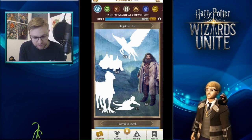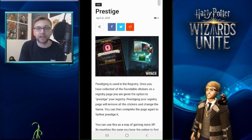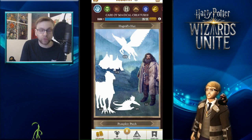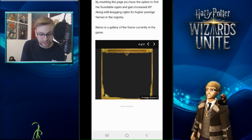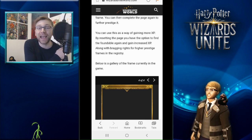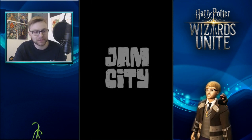Now, how will the prestige system change how the game looks? Over on Wizards Unite World — a really good site for finding information on the game — we can see a frame surrounding Hagrid's Hut and all those foundables. What happens is the frame changes for each prestige level: here's the beginner prestige frame one, here's the second one, and as we go higher we get silver, with gold being the final one. I imagine you're going to need a lot to reach gold, and I'm unsure if there will be any actual equipment rewards.